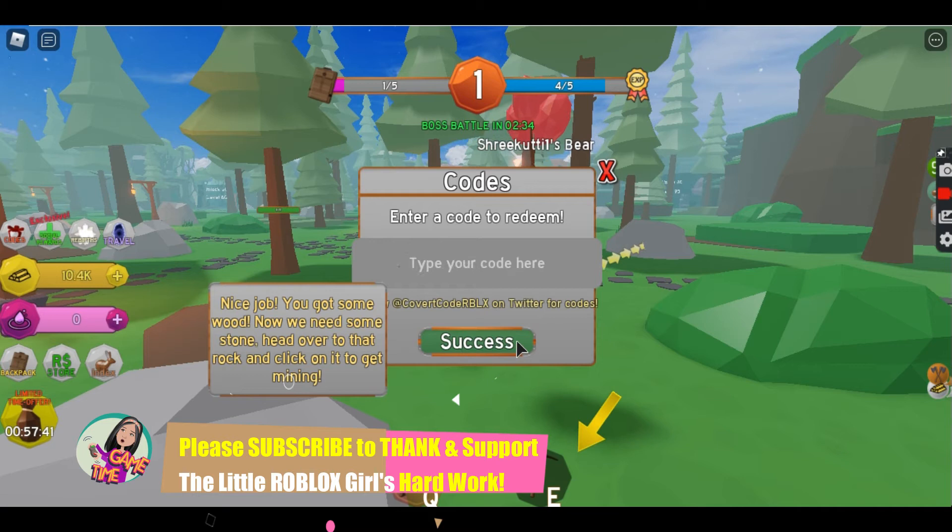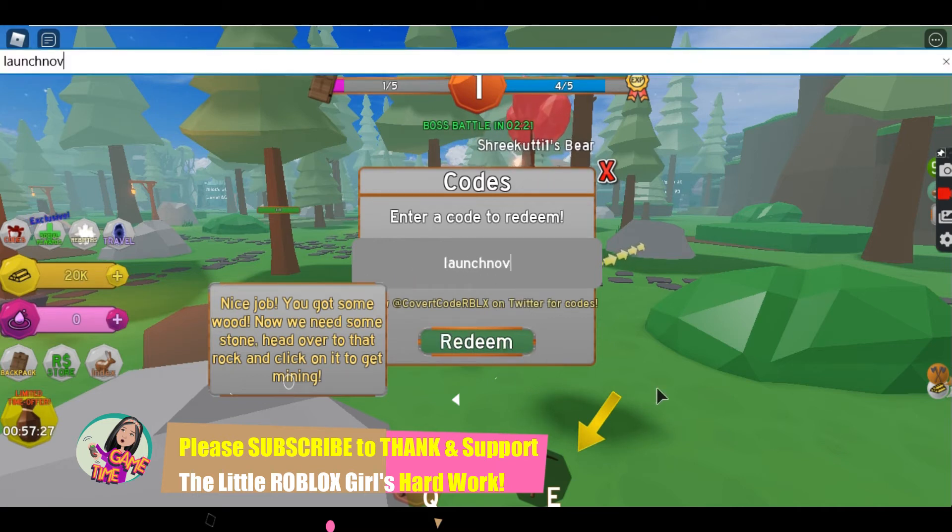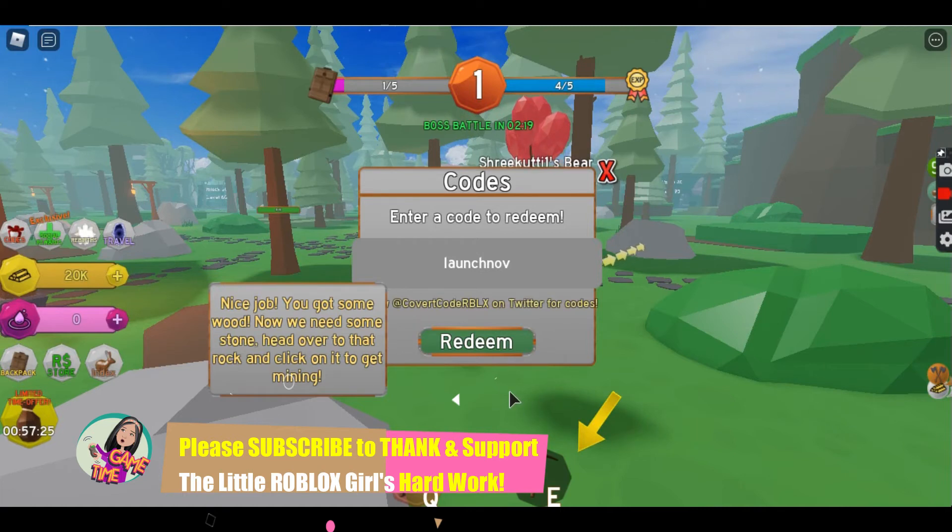Next code is 'new update'. Let's redeem. We got another 10,000 gold. Next code, let's redeem. We got 1,500 gold.